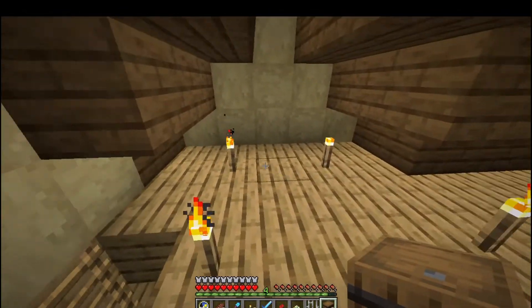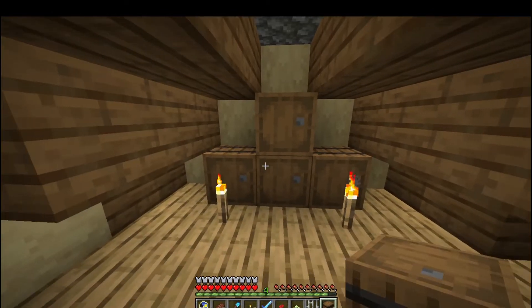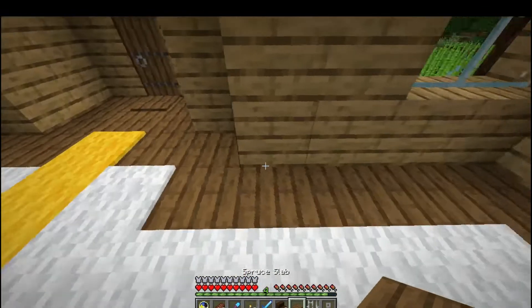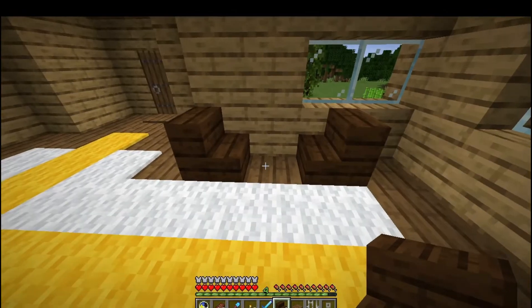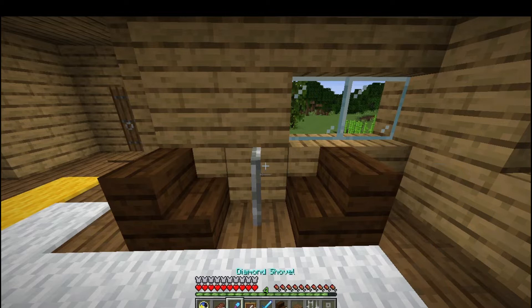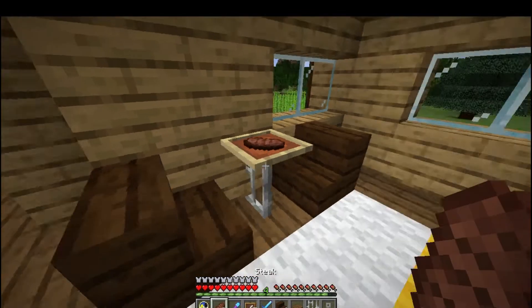Now let's go upstairs, see what we can do up here. We definitely want to get some storage going - this will be our personal storage, our personal stash that's not really the server share. Definitely want to put down a little seating area here in the kitchen - maybe a center post table with a plate on it. Yeah, definitely put that item frame there and a steak on there. That looks pretty good. Tasty.